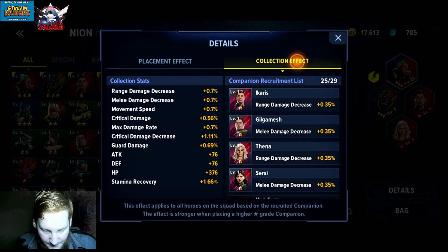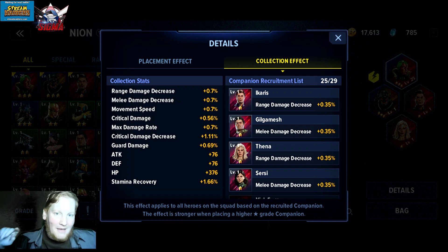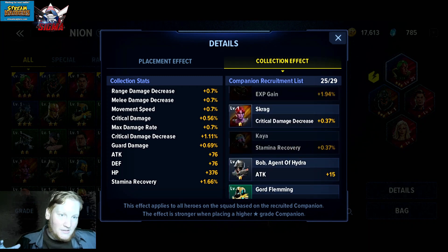In the companions details collection effect, on the left are all the current stats I have from my collection, and on the right is the list of all companions and what they're currently giving me. As you star them up they go up — for example, Icarus at 0.35 range damage will increase at two star. Collecting them all gives bonus stats, and giving them stars and levels increases those bonus stats. They're not a huge amount — roughly one to two percent and 80 attack, 80 defense, 400 HP. It mostly comes down to the active ability.